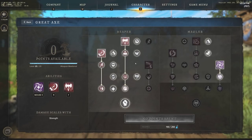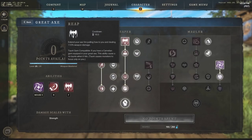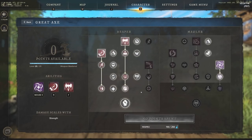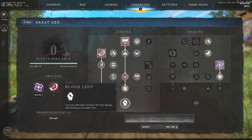This is the Great Axe tree. We're going to take everything on the charge side to get the biggest momentum with charge as possible. Then you'll want to take Reap — that's the pull-in, so you can pull enemies closer if they don't have a dash. They can't dash through Reap, so you want to use it when they have no dashes left. The biggest and strongest passive is Bloodlust: when you move, you move 30% faster and deal 15% more damage when looking at a foe within 15 meters. 30% faster, 15% more damage — all you have to do is look at a foe within 15 meters, which is a fairly large distance.